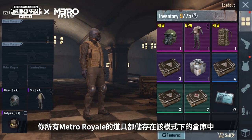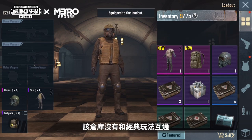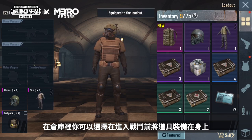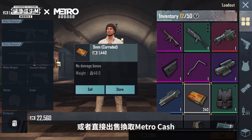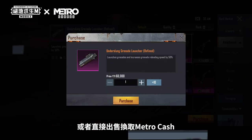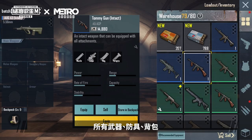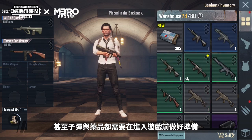All your Metro Royale items are stored in the Inventory. The Inventory is independent of that in the Classic Mode. In the Inventory, you can choose to equip items to bring them into the battlefield or exchange them directly for Metro cash to purchase more desired items from the merchants. All weapons, armor, backpacks, ammo, and medical items need to be prepared before entering your game.